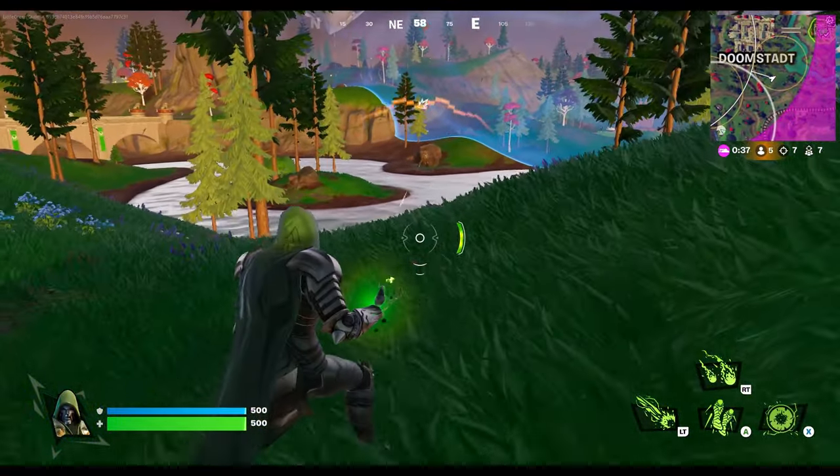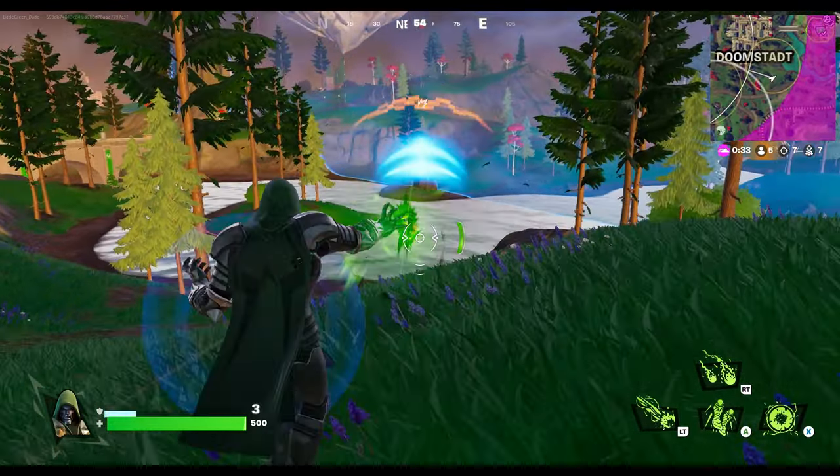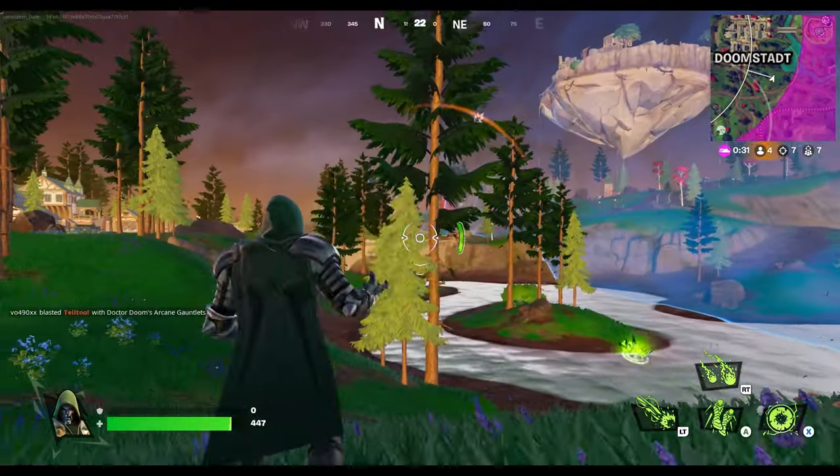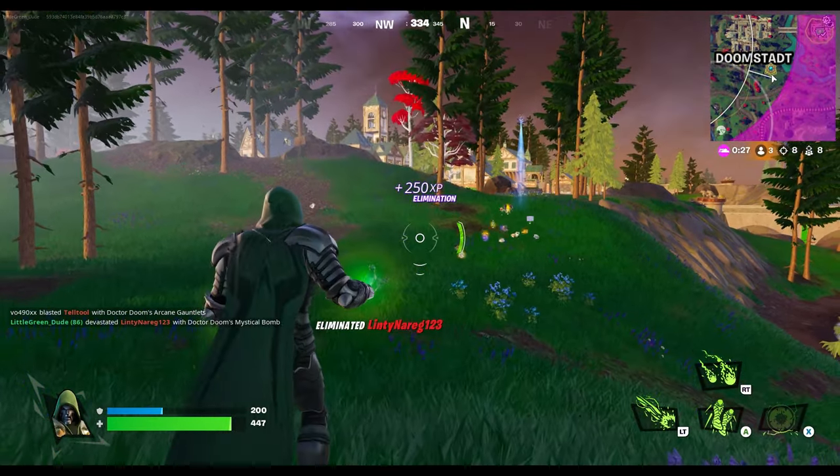I break into the bottom of whatever build they created. Once inside, I begin replacing their walls with my own and strategically placed armored walls. If I feel a need to completely box up, I keep one wall editable to open up for fighting if needed.